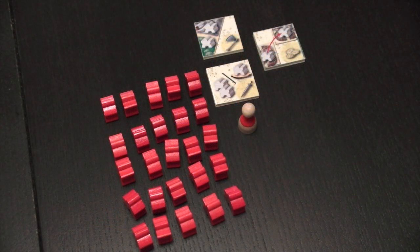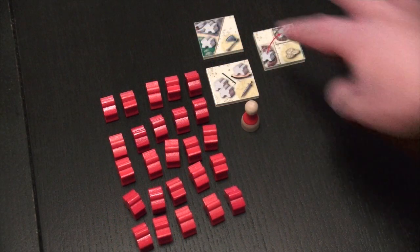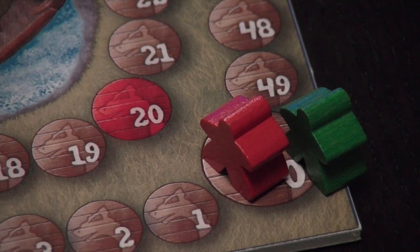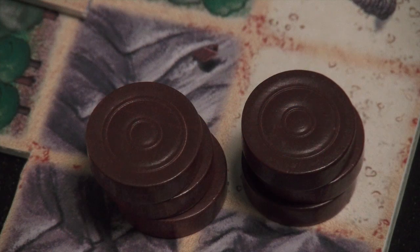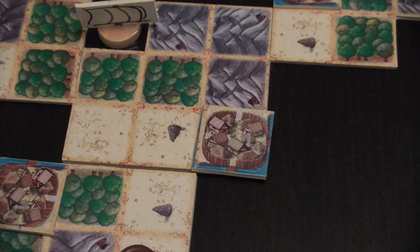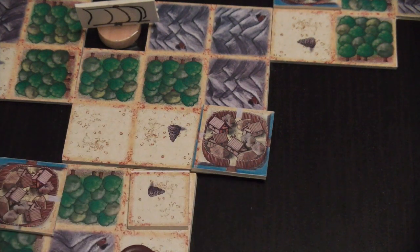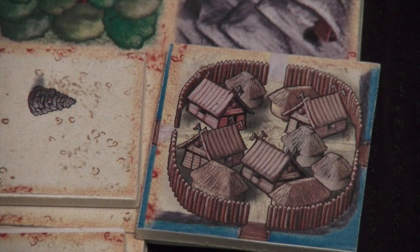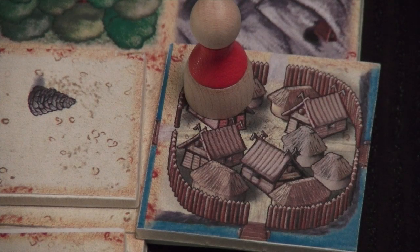Each player takes the meeple and the Jarl of his color, grabs three starting resource tokens from the reserve, and places one meeple at the space with a value zero on the scoring track. In a two-player game you set aside six neutral fishing boats — in this prototype these are represented by these discs here. In a three-player game there would be seven, and eight in the full four-player game. At random you place one treasure token face down on any stone pile of a coast area.